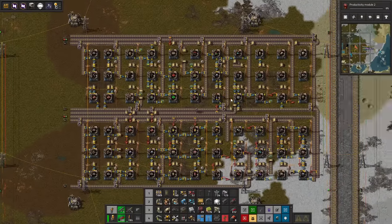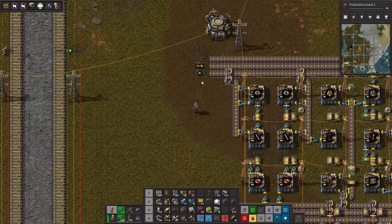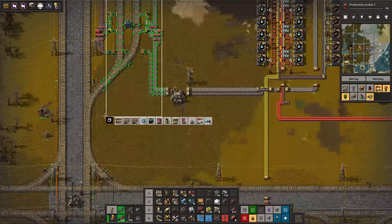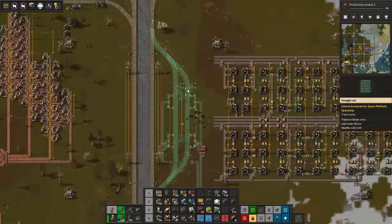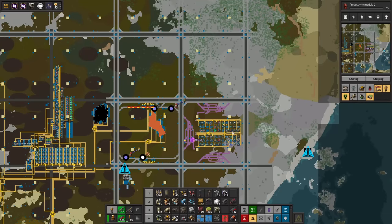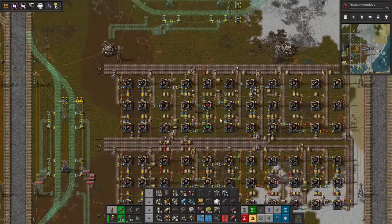That was a mess. The next thing is I want to get trains inbound. How many items do we need? We need stone, stone bricks, greens, reds, iron, copper, and steel — that's seven things and I can only get six things in. Let's see if we can squeeze it in. This is kind of the simplest one. This is four or six items in. I can just drag the stone in manually from here up to this top belt. All right, let's see if we can hook everything up and get ready for initiation.